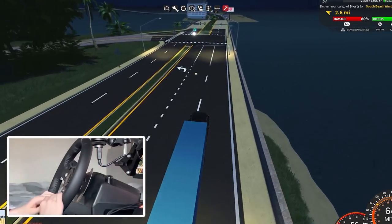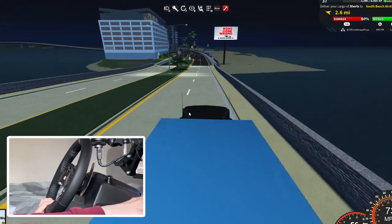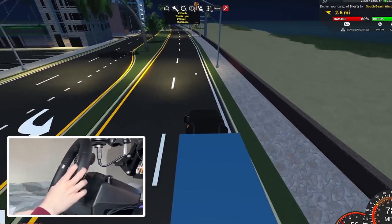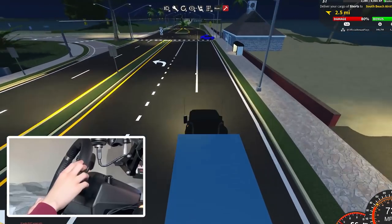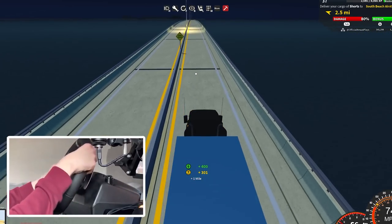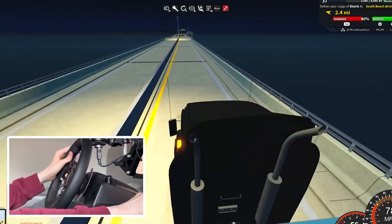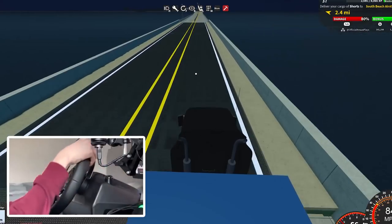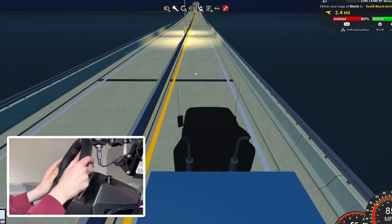We're going to South Beach Airstrip, which is all the way over there. We'll go straight down here instead of taking the actual highway — we'll take this little toll road. It's going pretty well so far. I don't mind having it on 900 degrees of rotation actually, having to spin the steering wheel quite far to turn. I think it's pretty cool how it is right now; it's not really a problem.